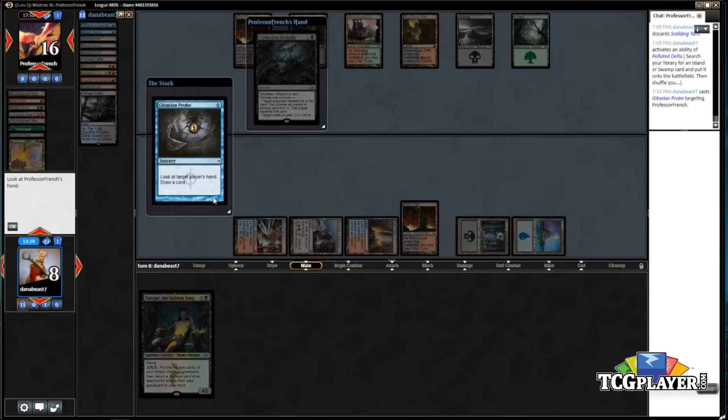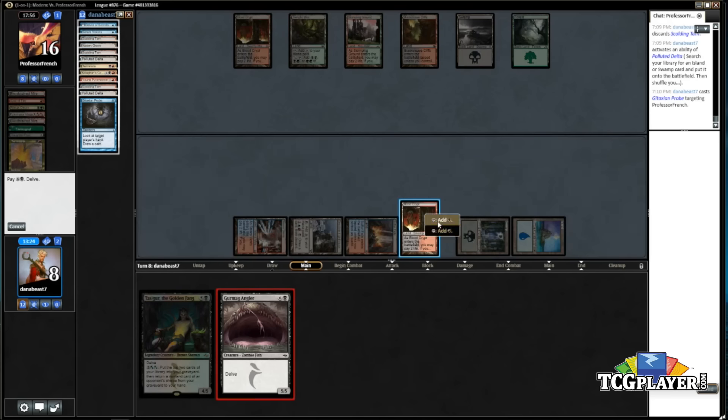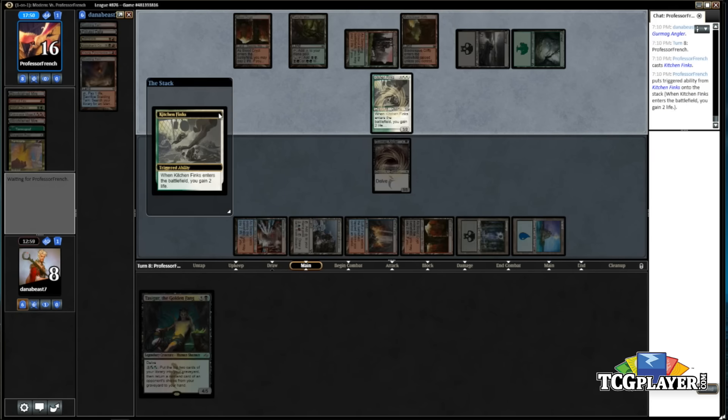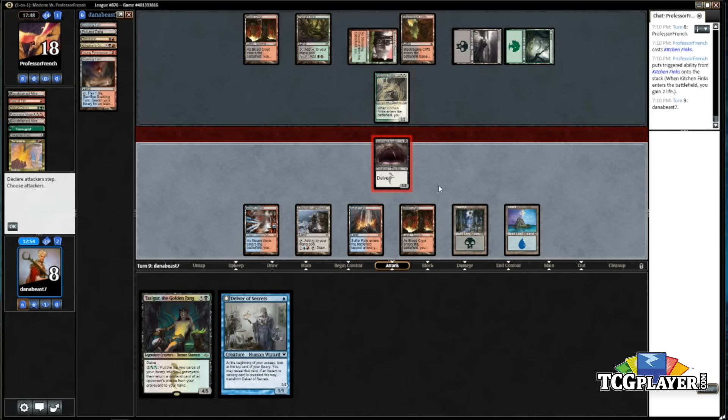At this point I am going to probe him. Collective Brutality — okay. Drawing the Angler is nice. I want to leave the Terminate in there even though Tasigur is weird — if I draw Snapcaster Mage I want a bunch of options. I want a creature in my graveyard for Kolaghan's Command, so this is fine. Maybe he'll fire off a Duress here just to see. Kitchen Finks — it's a pretty annoying draw but I think we're beating it most of the time.